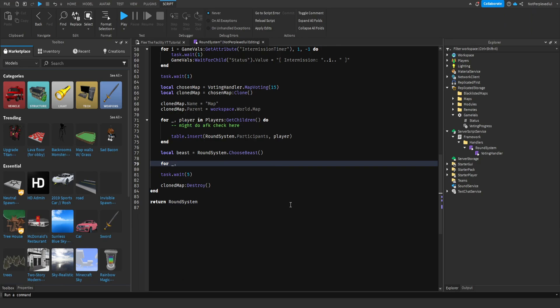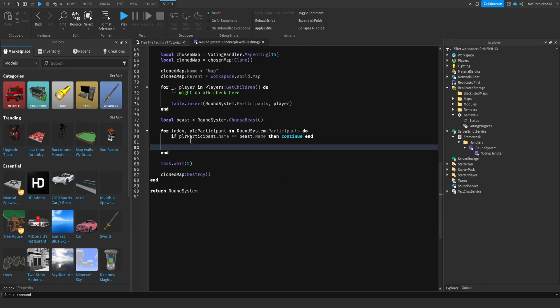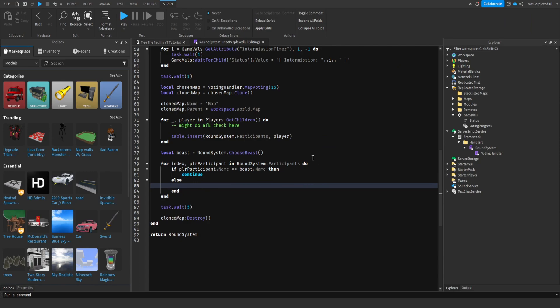Let's go through every player participant in round system participants. If player dot name is not equal to beast name, then continue. And then we'll pass them. We want to add the beast into a waiting room.